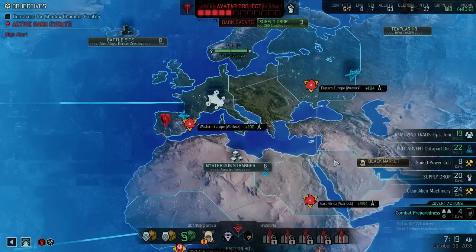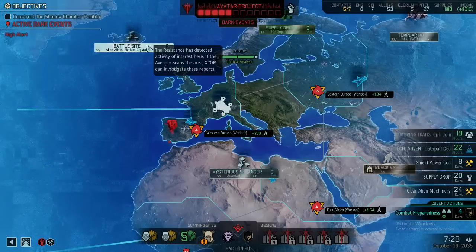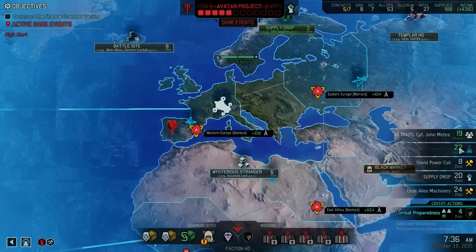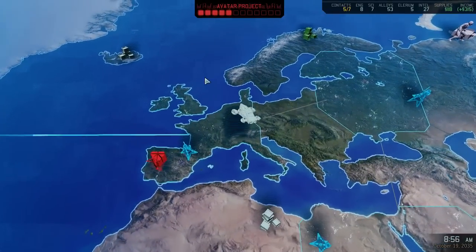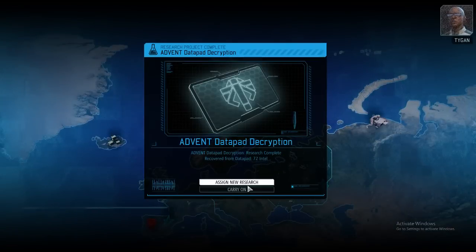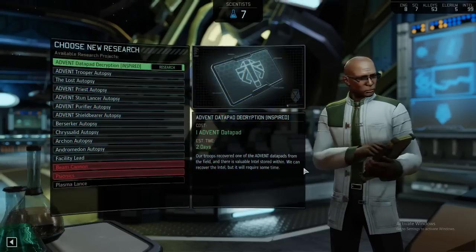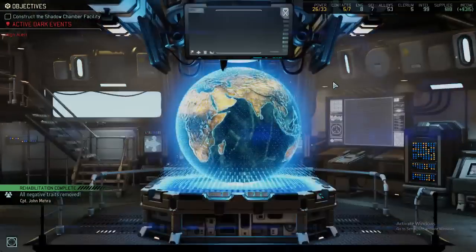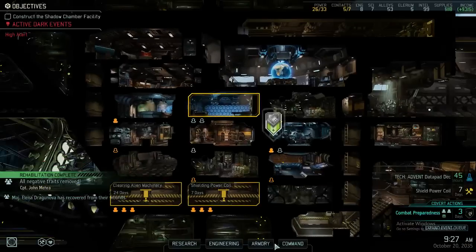One thing after the other — shall we start with supplies and then get the Elyrium crystals? We're soon going to have Intel, which we might then use at the black market to buy more Elyrium, since we'll need it for the research. The weapon research itself takes a lot of Elyrium. 72 Intel is good. We inspired yet another research — some more Intel can't hurt. Rehabilitation is complete — finally, Roby's negative traits are all gone.